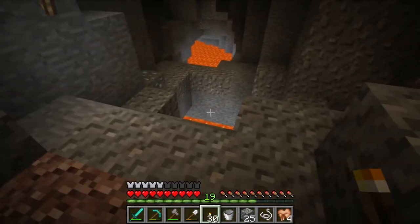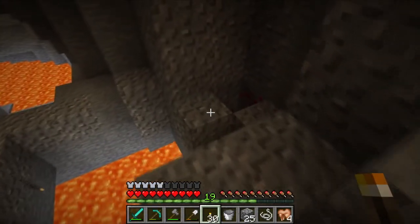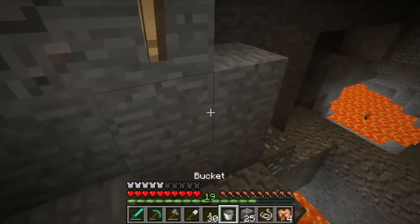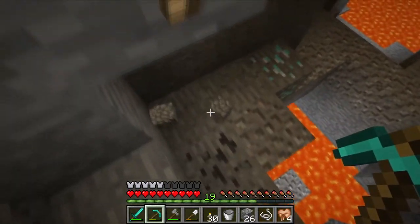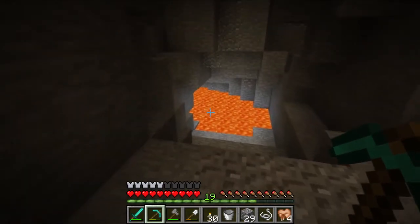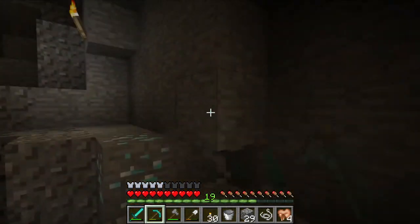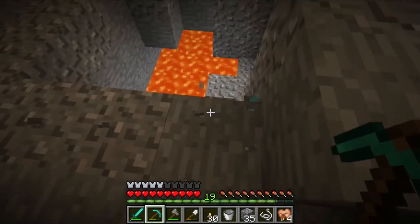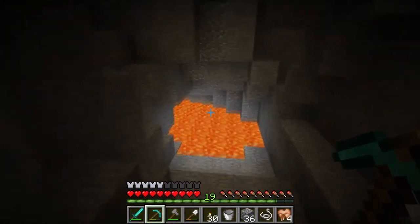Oh, diamonds! Look — sweet! Right above the lava. Be careful here. What I want to do is get something below that if possible. This is just one block — one block of diamond. I suppose it's better than more coal, isn't it?